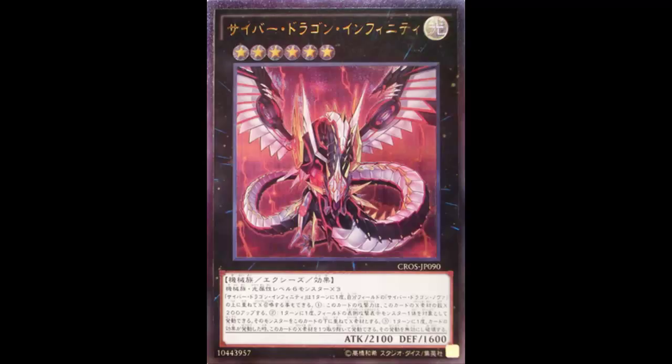If it didn't have the 'slap on top of Nova' effect we'd have to think harder about how to summon it, but since you just slap it on Nova and get a monster like this — wow. Anyway, I hope you guys enjoyed this card review. Let me know what you think about Cyber Dragon Infinity in the comments below. Thanks for watching and I'll see you guys next week with more card reviews.